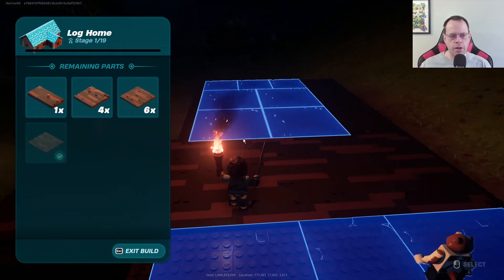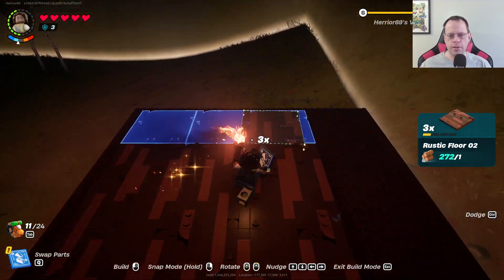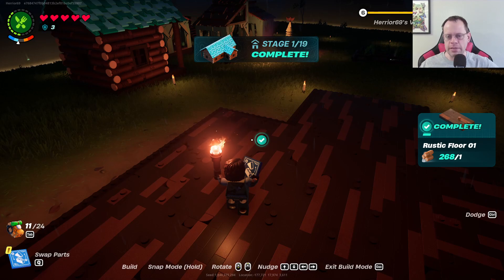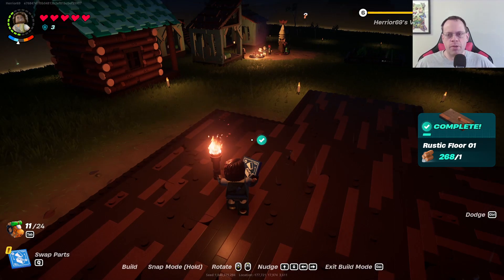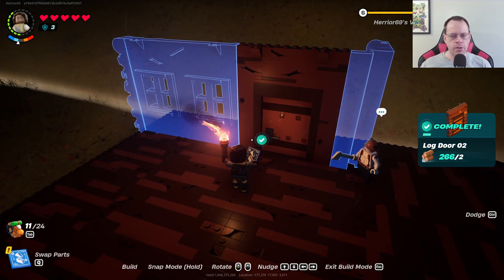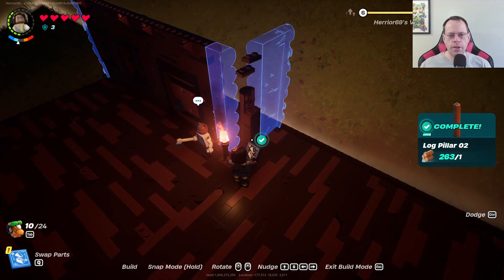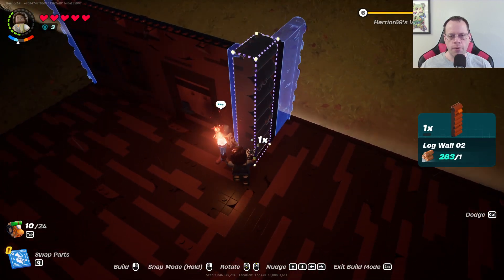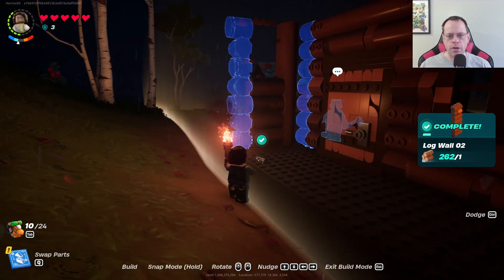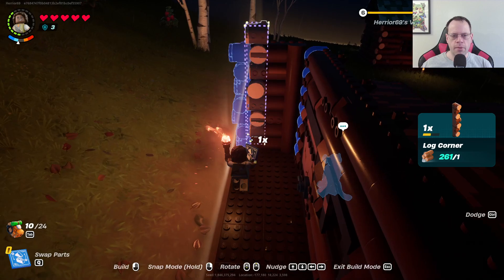Right there, right there, and then right here. There we go, got this thing building — look at us, we are like builders or something. I could be Bob the Builder! Okay, so that's a door, this is a window, and this is a pillar. That goes right there. I can't build it — maybe it goes right there. Ah, I don't understand — that goes there, that goes there.